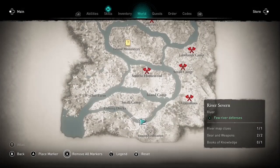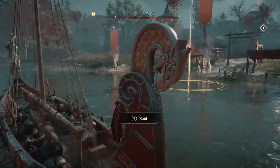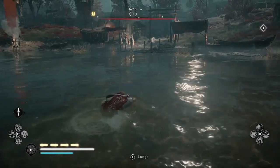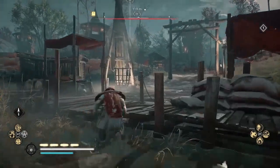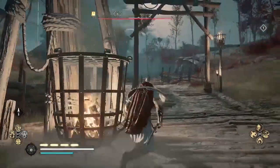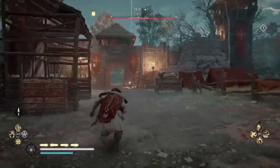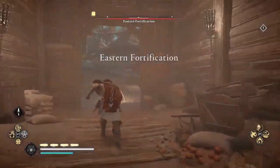When I get here, I'm going to exit my longship without starting a raid and go in alone. You'll notice red banners in front of the fort and fires burning — that means the fort is occupied. If you get to a fort and don't see the red banners or fires, it means it's empty and you have to go back to your settlement, maybe do another river, then come back. It will respawn eventually, so don't worry.